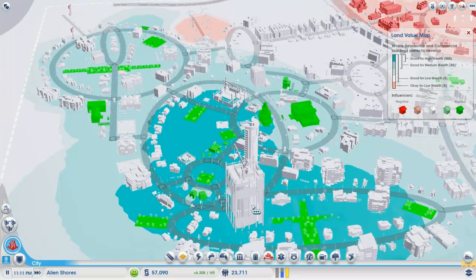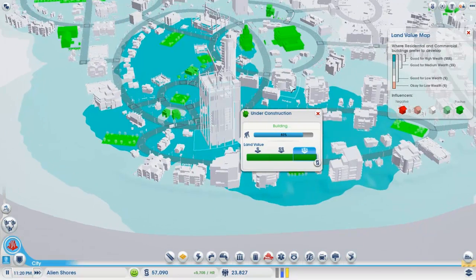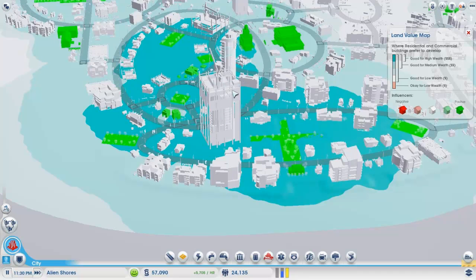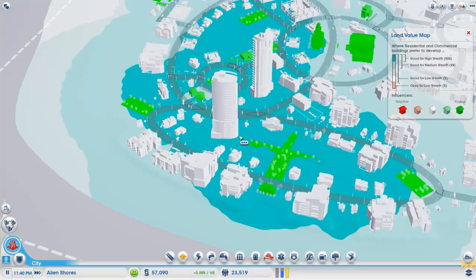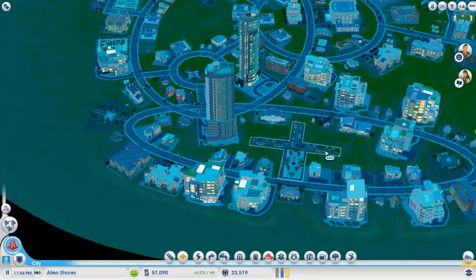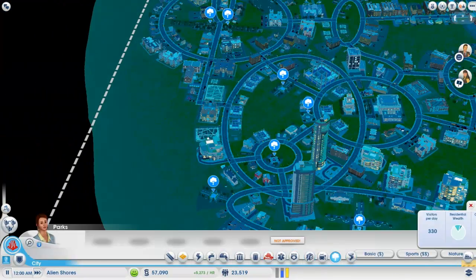And these residences — oh my goodness, what is this building? I think that's a commercial building, right? Oh look — I'm looking at the wrong stuff; these buildings are so sick. No, it's a residence! Look at that. Look at these buildings, they're so nice. I'm so excited about this — 23,000 people in my city now. Alien City is just booming right now. I'm really happy with the parks we put down.